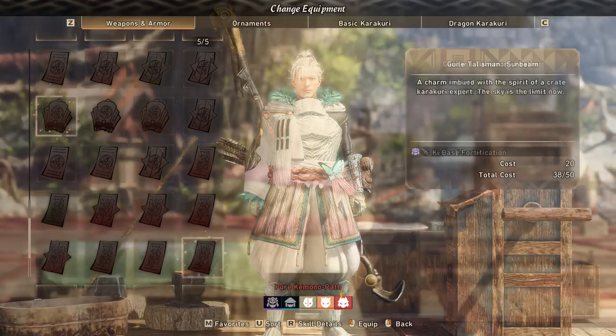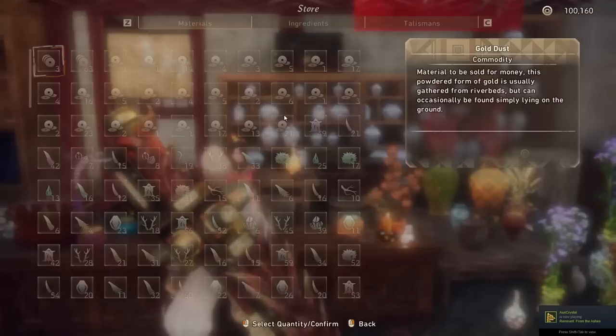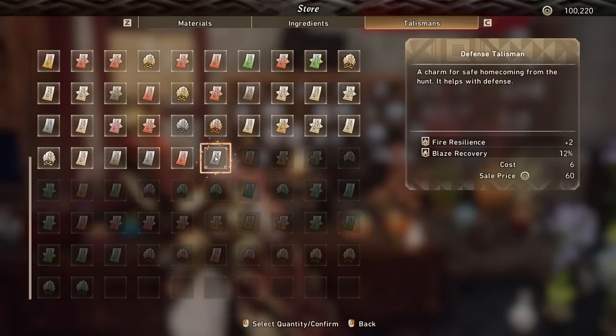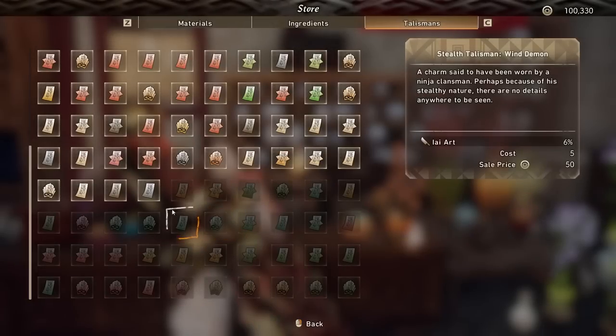Talismans do have the potential to be build-altering as well, because they can contain fixed skills that you would put on your weapon, letting you branch out to other weapon skills. And then you can change your armors to compensate as well. It's pretty nutty how good they can be — and let me emphasize that again — they can be.